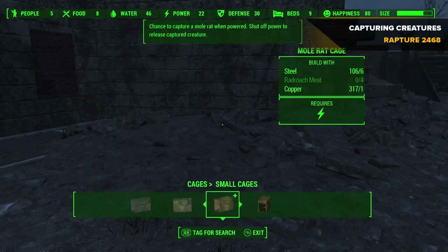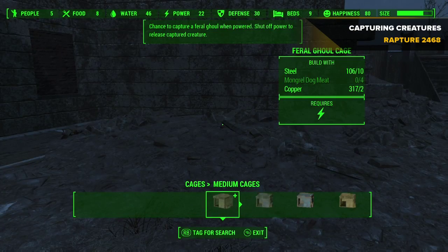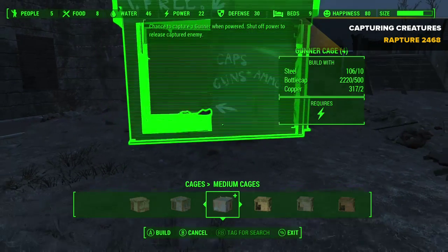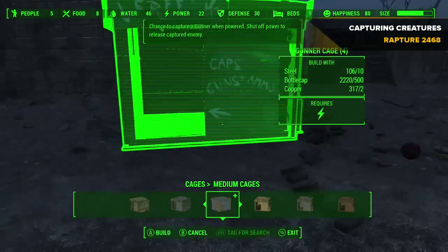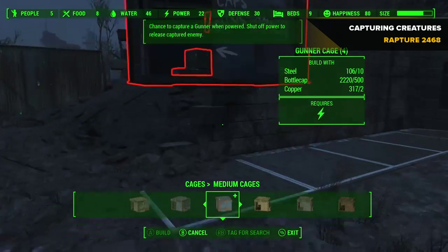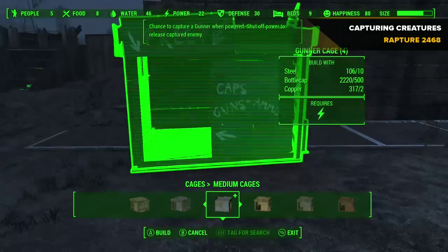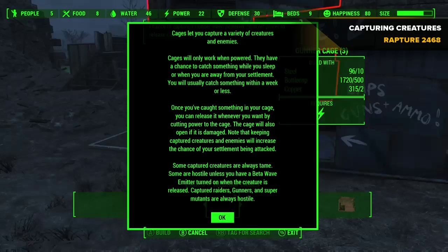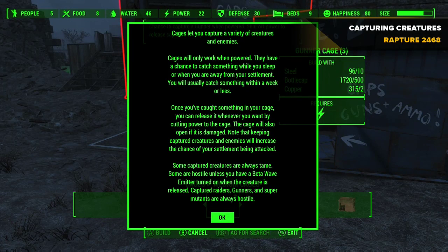It's all basically the same as I said before, so we'll go on and get that out. You don't need any ammo — you need copper, steel, and bottle caps. 500 bottle caps. So if you don't have enough, you can go and check out another video I've done on how to get bottle caps — link in the description, and there's a card above right now on a pretty cool method.